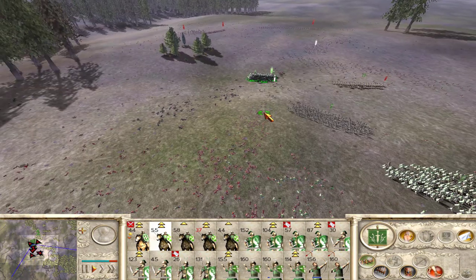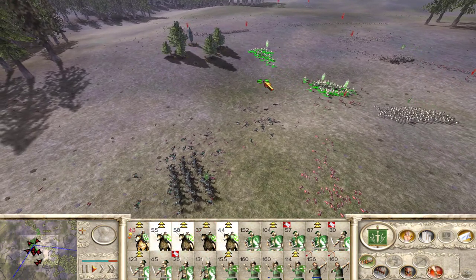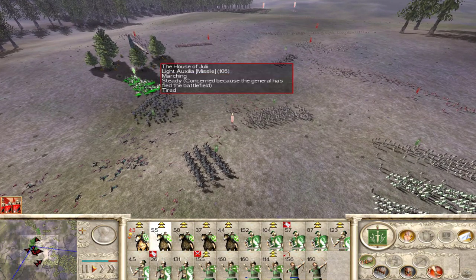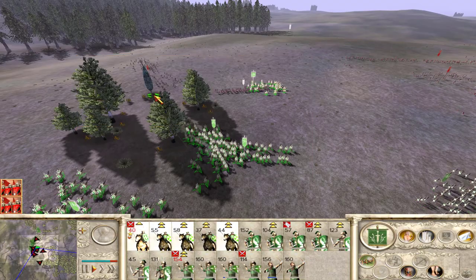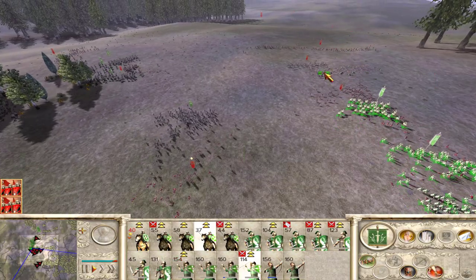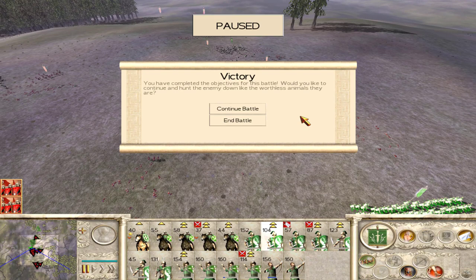We've got some early legionary cohorts that have rallied over here. Don't want to just engage carelessly — let's be smart about it. Let's go get these guys. Let's try to get them to route. Our general did a good job there. We've got to continue to pursue. Let's get my hastati. We got a victory!